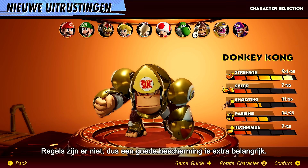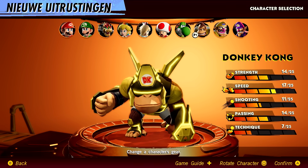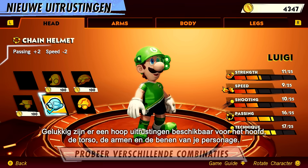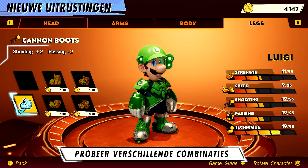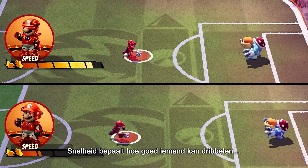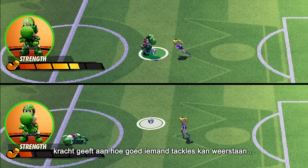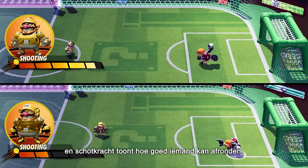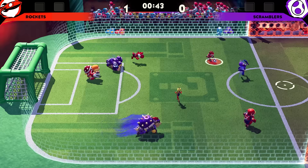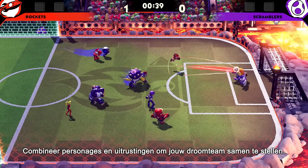The rules may be non-existent, but protection is paramount. Luckily, some stat-changing gear can be equipped on characters' heads, body, arms, and legs. Boost speed for superior dribbling, up your strength to resist tackles, or up your shooting power for more scoring potential. Combine characters and gear to create your superstar soccer squad!